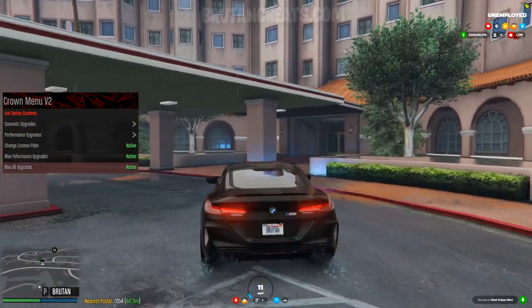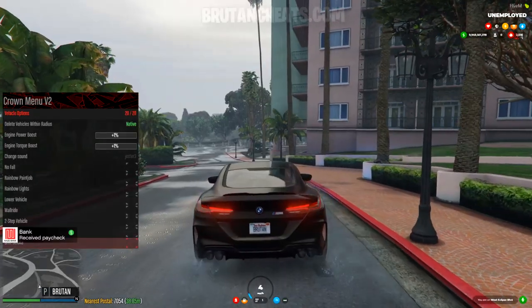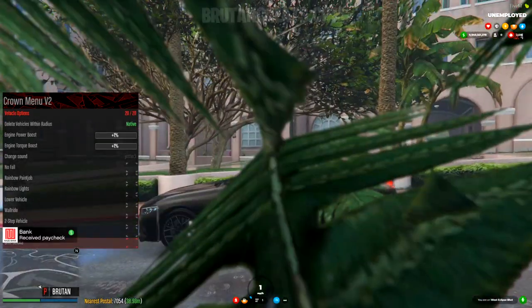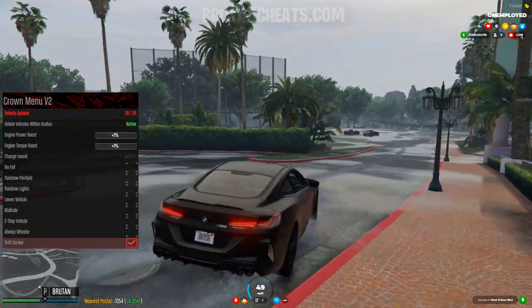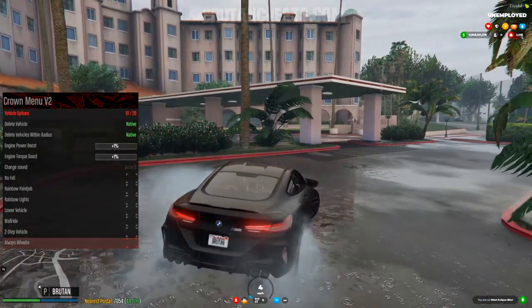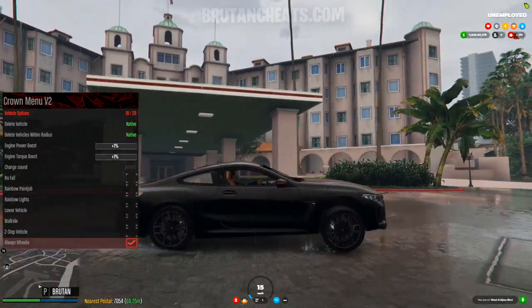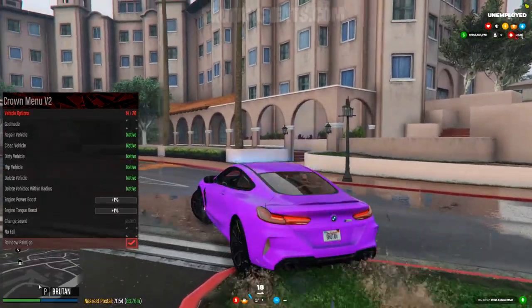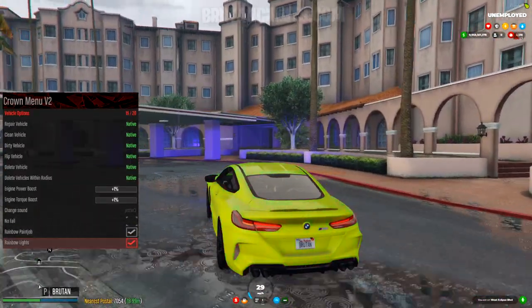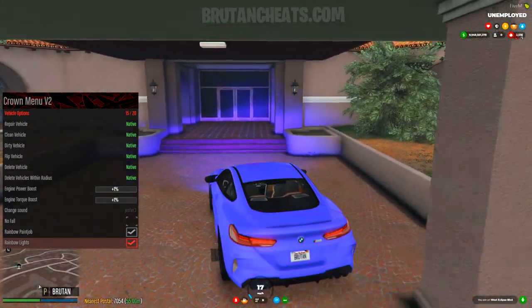From here we can tune the vehicle, change the license plate, change the color. We also have an option for always wheelie, drift smoke — let me show how this option works, and you can see how much smoke I'm getting out from my car. We also have an option for two-step vehicle, which is like a popcorn effect. We have lower vehicle, option to change the sound, engine power boost, and engine torque boost. We can also repair the vehicle, clean the vehicle, make the vehicle dirty, and flip the vehicle.